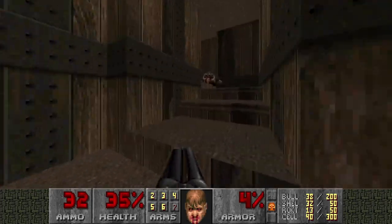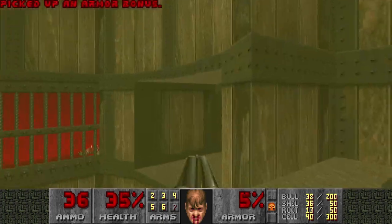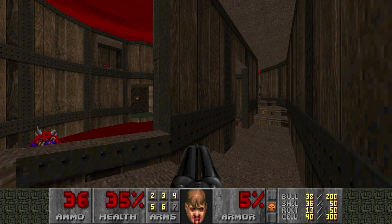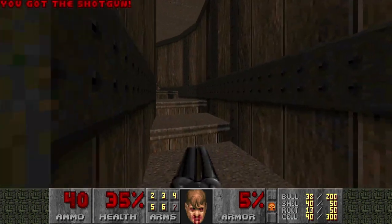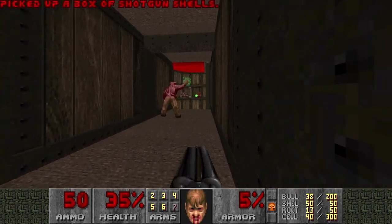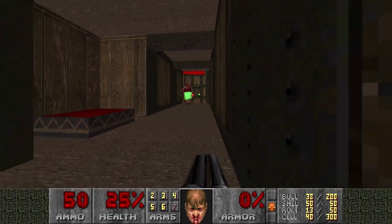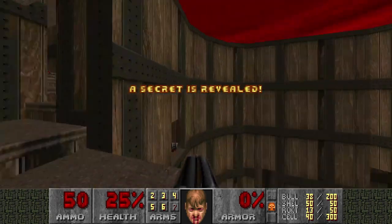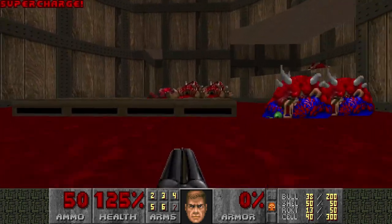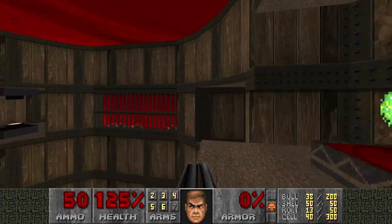Let's kill something in advance. A Mancubus. So is the Baron here? I'm gonna lure the Baron away a bit, like over here. Then go check him out. First kill the Chaingunner. Then I want him to kill the Mancubus. And while he's busy infighting the Mancubus, I will grab this supercharge. And once I'm back, the Mancubus should be dead or close to dying, and then we will finish off the Baron.